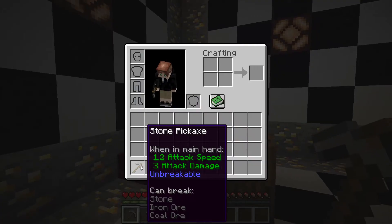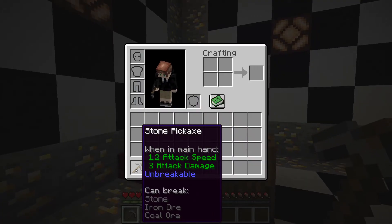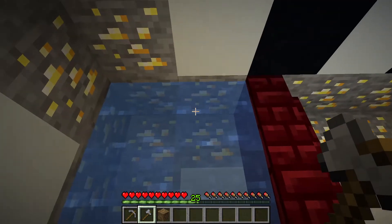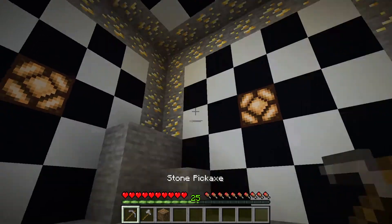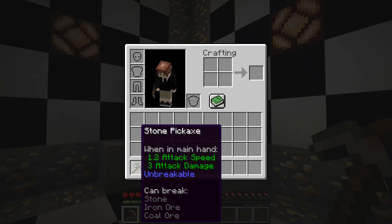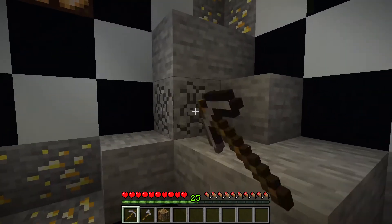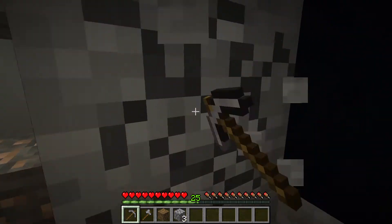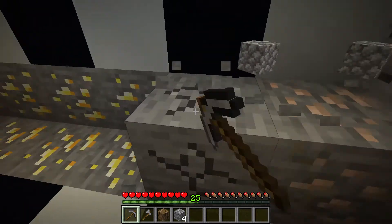This pickaxe can break stone, iron ore, and coal ore, and that one can mine oak wood. So we'll mine the oak wood over here — and there's just some water in there. It can only mine iron and coal ore, so let's start mining some stone and see what we can do to kill ourselves. Never thought I'd be saying that.